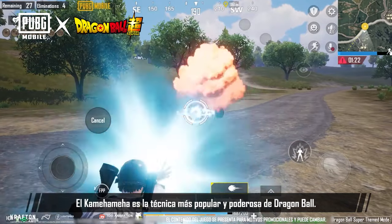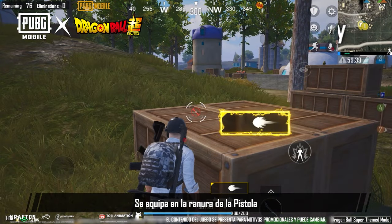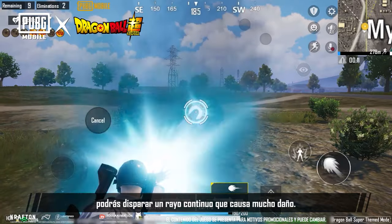Kamehameha is the most popular and powerful technique in Dragon Ball. You can obtain it by picking it up during a match. Kamehameha equips to the pistol slot and has to be charged up in order to use it. Once charged, you'll fire a continuous high damage beam.